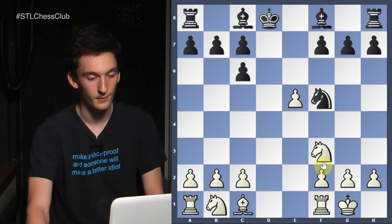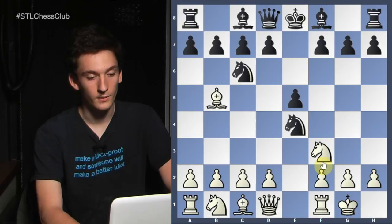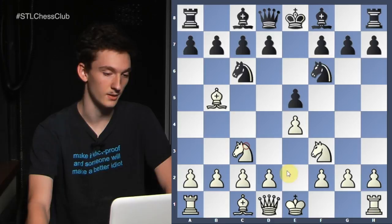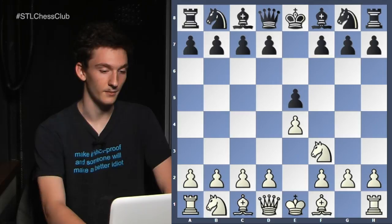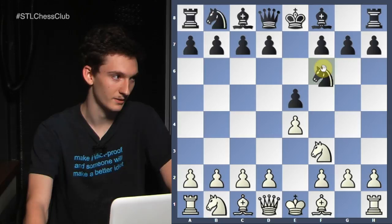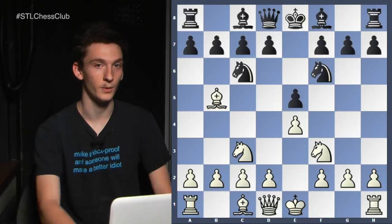White thinks to himself, how do I avoid this? One of the possibilities, although admittedly not one of the more critical ones, is to just play knight c3, which is the starting position of the Four Knights. An opening that white might want to avoid is the Petrov or Russian game after knight f6, and he'll play knight c3, knight c6, and then bishop b5, and we once again get into our Four Knights Spanish.